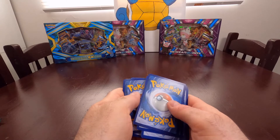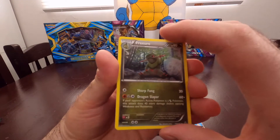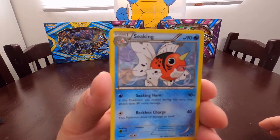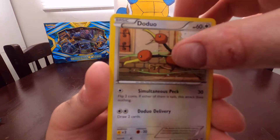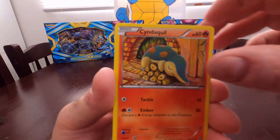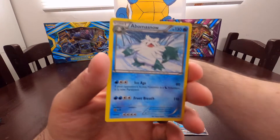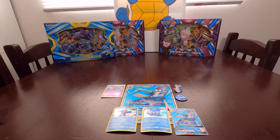It's an XY card - there is no energy. Starting off with a Flareon fracture. And there we go - a Seaking and a Woobat, a Gastly, a Doduo, a Staryou, a Sneasel, a Misdreavus, and just a regular rare Abomasnow.